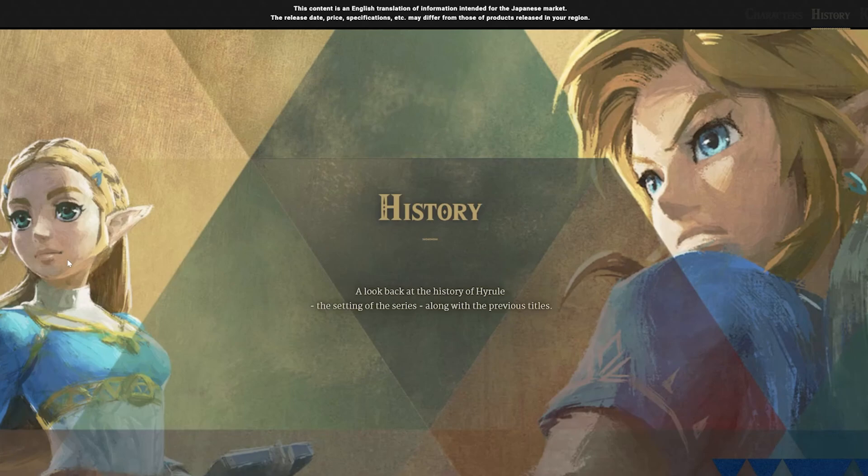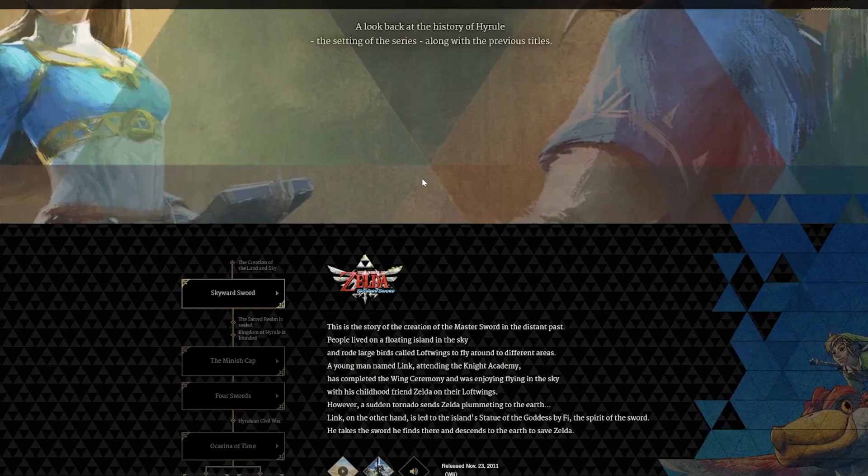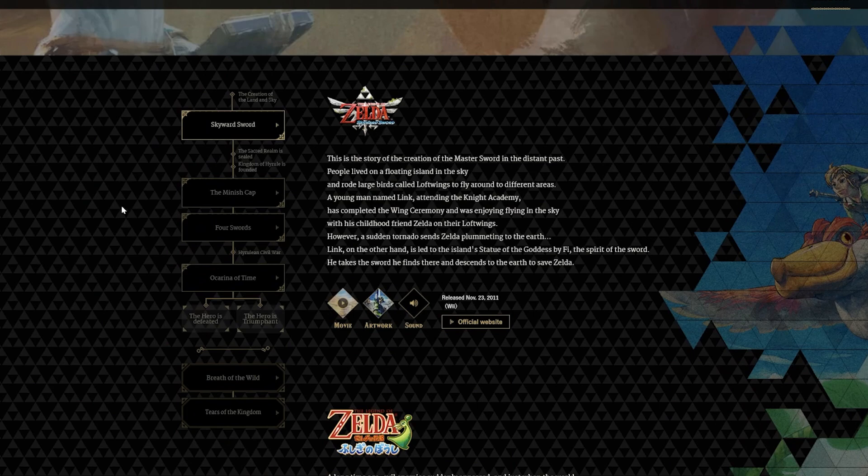I am on the official website for the Legend of Zelda — Nintendo.com/JP/character/Zelda/EN/history is basically where I'm at. The EN is obviously for English. As you can see at the top of the screen, it says that this content is an English translation of information intended for the Japanese market. So this is originally in Japanese, but it's been translated to English. If you go to the history tab, you can kind of see it at the top right corner here.